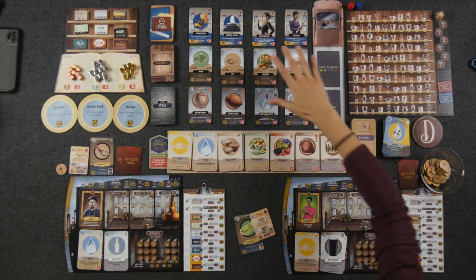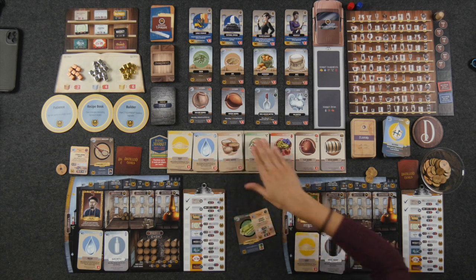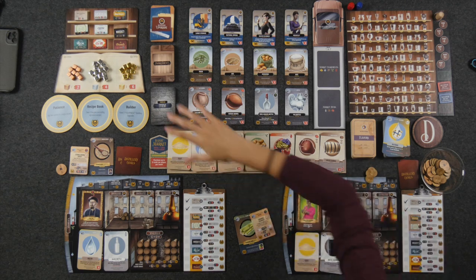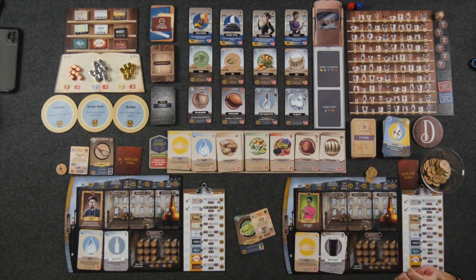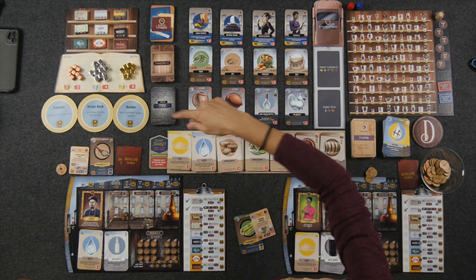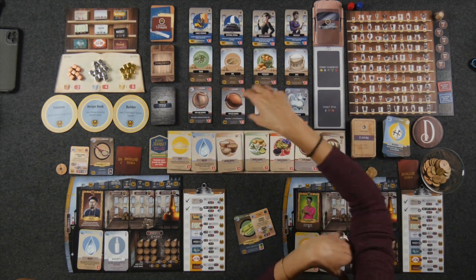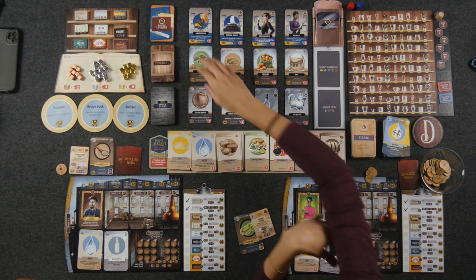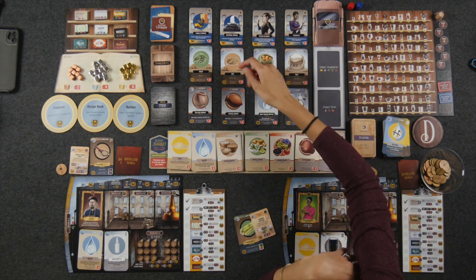Over here we have the markets. There are two main types. The basic market has all your essential stuff: yeast, water, three different types of sugars — grain-based, plant, and fruit-based — as well as two types of barrels, clay and wood. Then we have the premium market, which is typically more expensive but gives you more yields in the form of more money and more spirit points. The three rows represent items like barrels and bottles, premium ingredients, and distillery upgrades in the form of specialists and equipment.